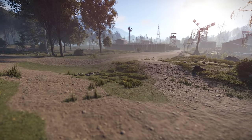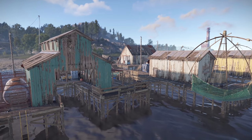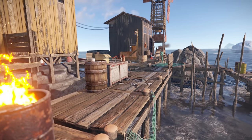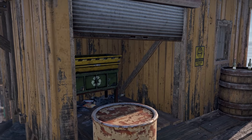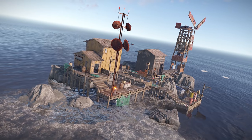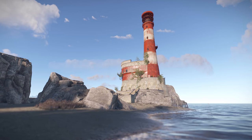Also nearby is the bandit camp, which is standard but with many trails connecting it to the nearby roads. Down at the beach you'll find a fishing village, and just out to sea near it a custom offshore monument at B11, designed to be the equivalent of a mining outpost or garage but wet, with an amount of loot and most importantly a recycler. There are two of these monuments in general, and they were added with the upcoming submarine update in mind.